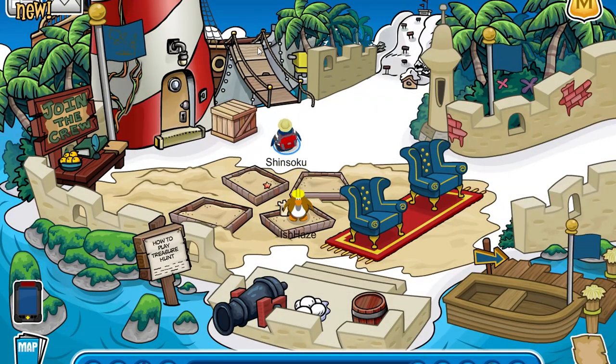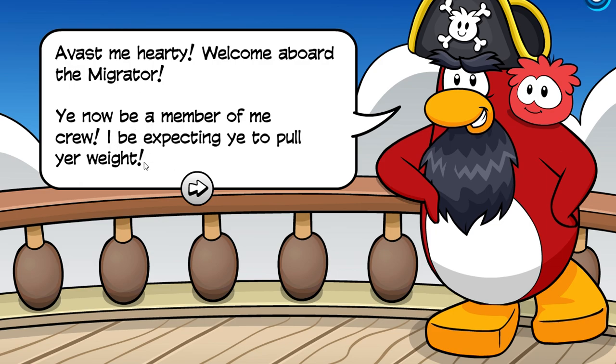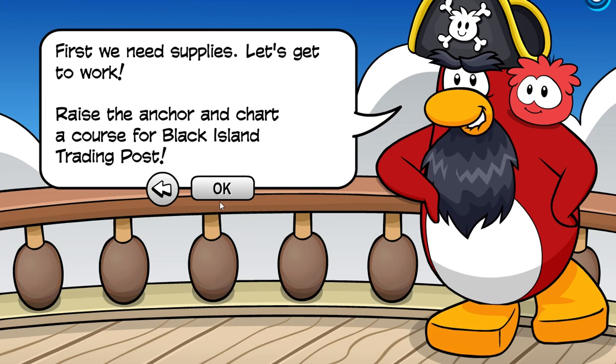Go to the beach and click on Rockhopper's ship. He says: 'A warm welcome aboard the Migrator. Ye now be a member of me crew — expecting ye to pull your weight. We be sailing for a dangerous place: Shipwreck Island. Help me fix the beacon there to save the sailors. First we need supplies, let's get to work — raise the anchor and chart a course for Black Island trading post.'